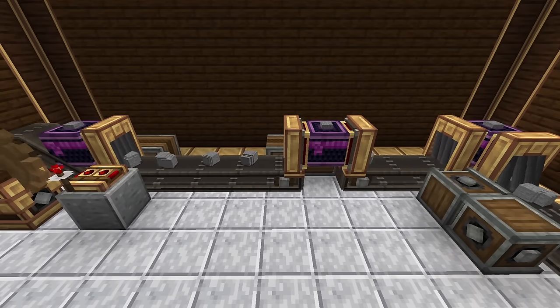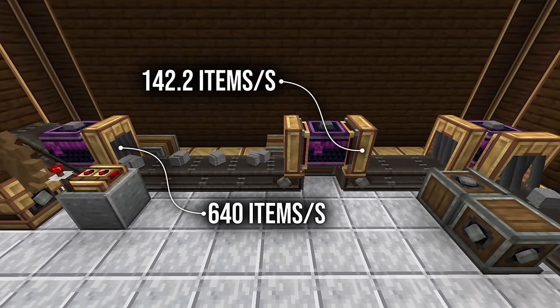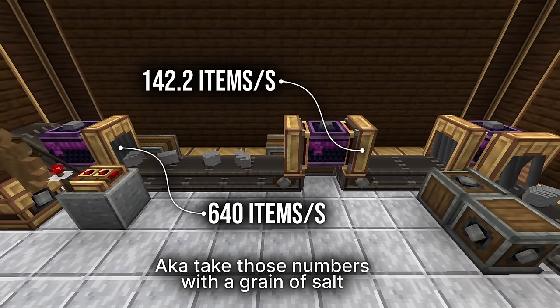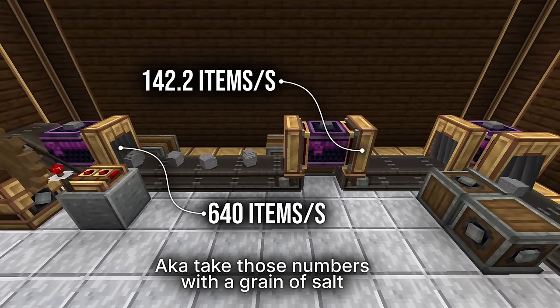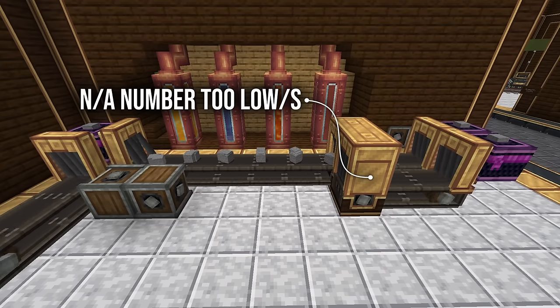By spamming the funnel at this speed, we are now able to completely fill up the belt, managing to have a much higher throughput than we would normally have. Those numbers are according to the display link calculation from Create. Belts still present other issues, like what happens when you use a tunnel with two or more outputs. Because the tunnel is much slower at distributing items, even without the redstone clock, it ruins the speed we were having and backlogs the belt.